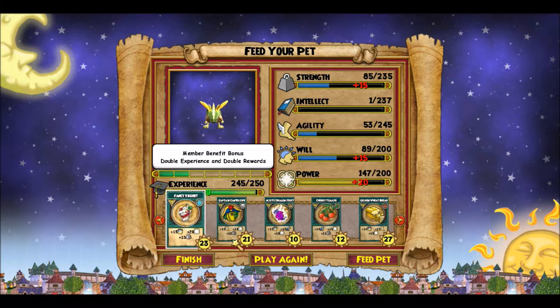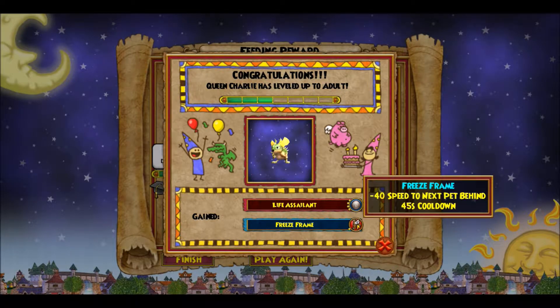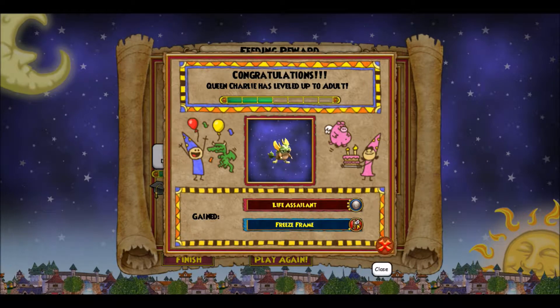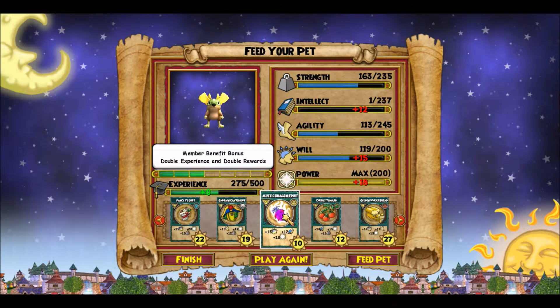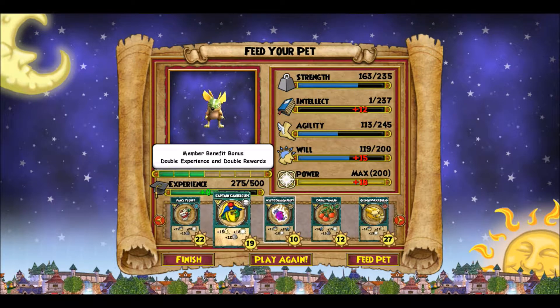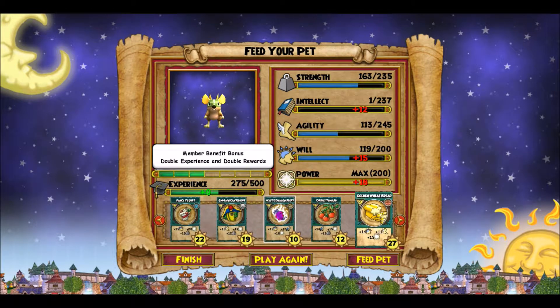We're going to go with fancy yogurt again, and we got a crit! I'm going to go one more to see what we get, and then I'll see if I'm going to hatch this second-gen pet with my Yeti like I originally planned. We're about halfway there, not quite where I want to be yet. I garden a lot so I have quite a bit of fancy yogurts, and I've been training them for a few hours today just to get them to where I want them.